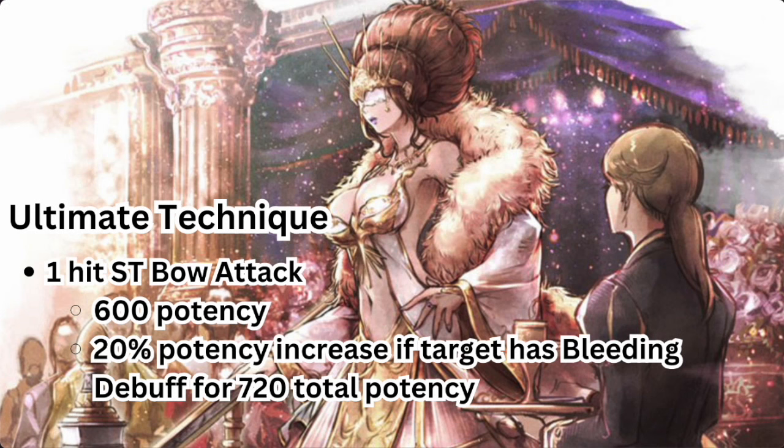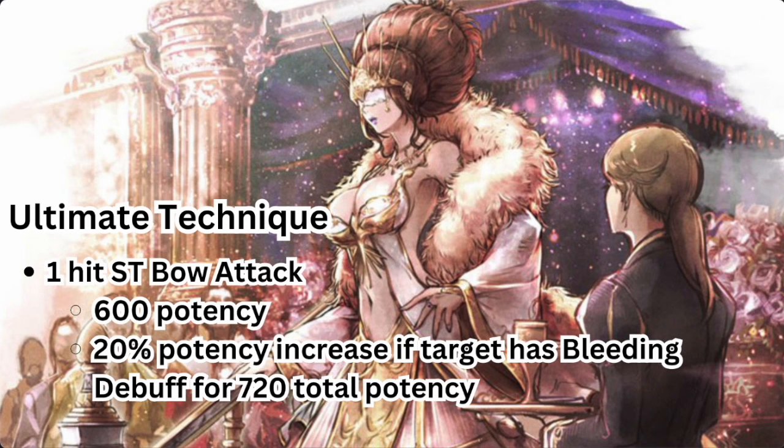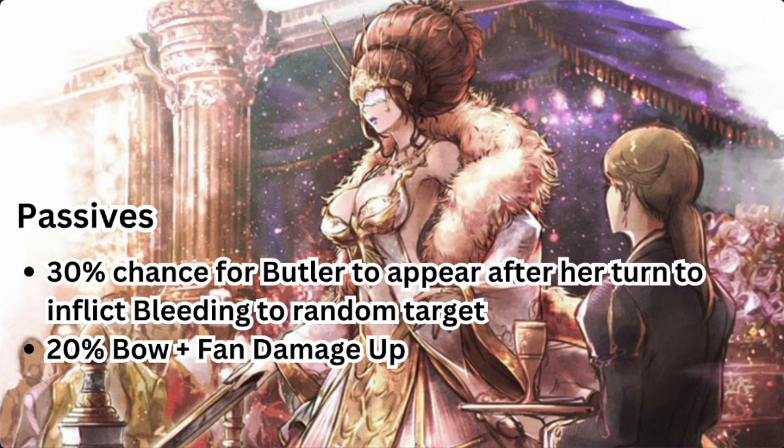For her ultimate technique, it is a one-hit single target bow attack with 600 potency at level 10 and a 20% potency increase if the target has bleeding, for a total of 720 potency — so another very good nuke attack. For her passives, she has a 30% chance for Butler to appear after her turn to inflict bleeding on a random target, and a 20% bow and fan damage up as well.